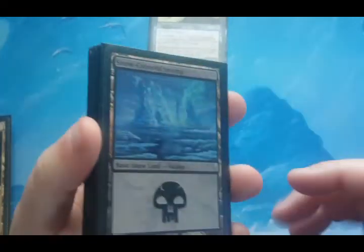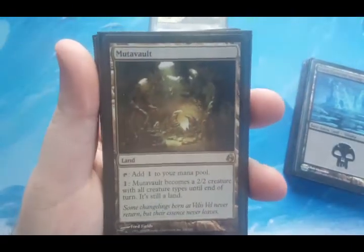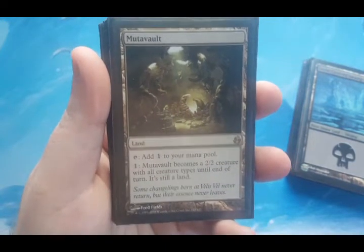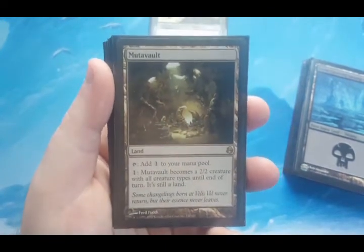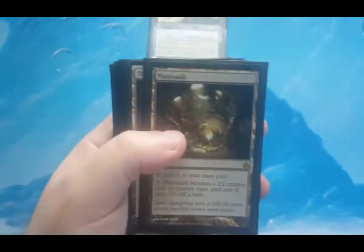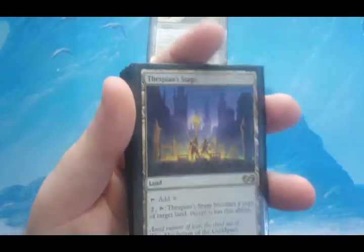The rest of the lands in this deck are going to actually make an impact. Mutavault is a land that for one mana you can make into a 2/2 creature that's all creature types, so it fits very well into the rat theme — it basically becomes a rat. So I went with a Mutavault. Thespian Stage is in here for a couple of reasons — it turns into any land on the board that I want.